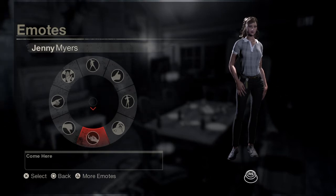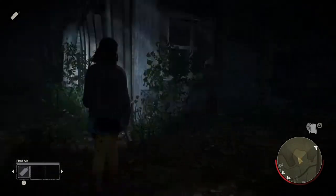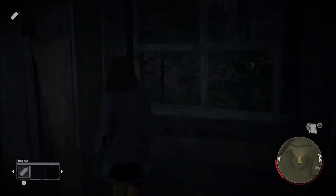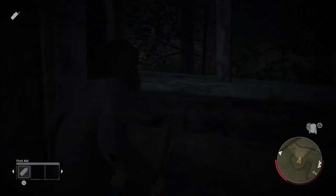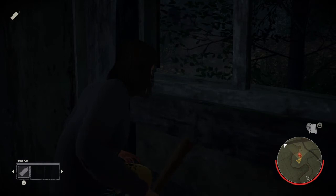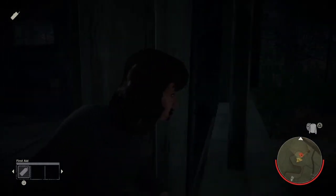Let's get this show started! The first hiding spot I'm going to show you in Jason's shack is to the left when you first walk into the shack. You're going to want to crouch down immediately after you grab the sweater and use your sense-avoiding perks. Jason will not be able to sense you most of the time — as you can see in the clip, he's looking for me, he can't sense me, and he's going to teleport away.